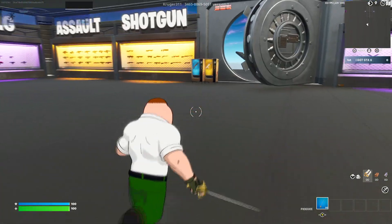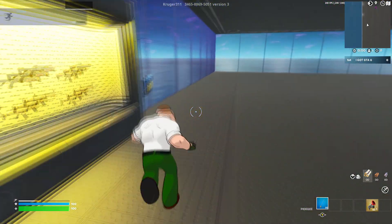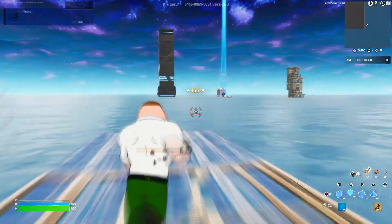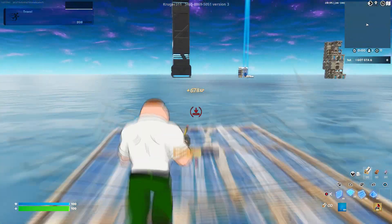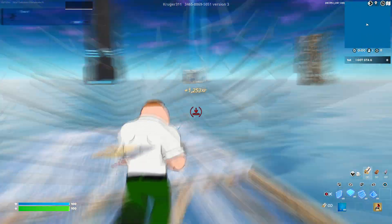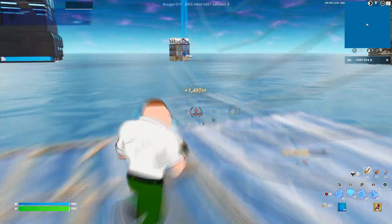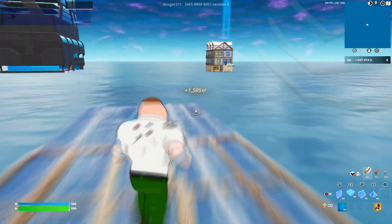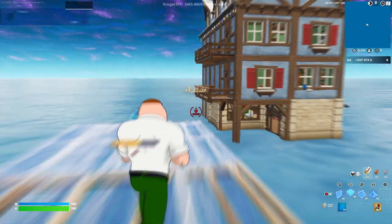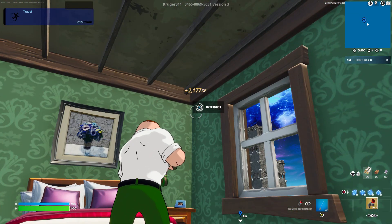Jump into the match. Once you're loaded in, turn around — you see that little hut just chilling in the middle of nowhere? We've got to go all the way there, so build all the way there. It's going to take some time. Make sure you do this on private — if you do this in a public match you're not going to get any XP. Once you come by the house, go upstairs, come into this nice little room, and look at the top right side of the ceiling. Click on that.